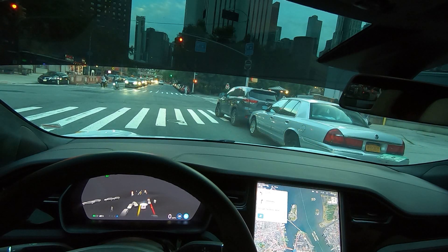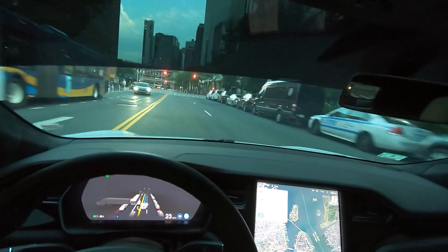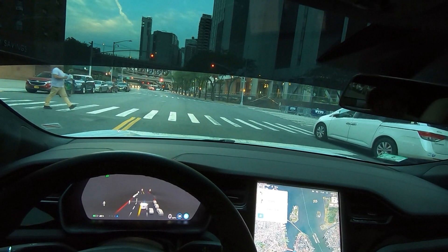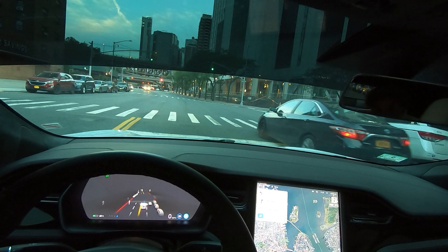Wow, wow. So you're seeing what I'm seeing, and the car is seeing it well. The advantage the car has is that it can see 360 degrees simultaneously, which we can't do. In 500 feet, turn left to take the FDR Drive north ramp, then take the FDR Drive north ramp on the right. All right.